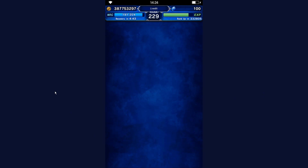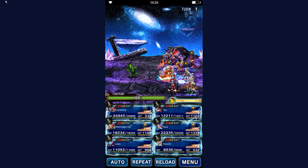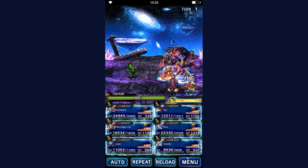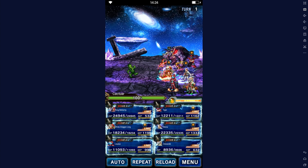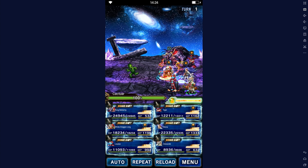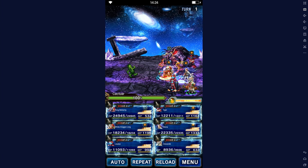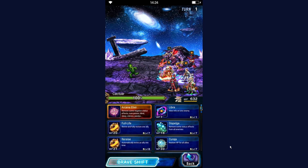Instead of using the target dummy for this, I actually have to resort to the actual unit intro quest because I don't have Kresnik myself. So, Kresnik has three weapon types: staffs, rods, and daggers. He can wear light shields, hats, clothes, ropes, and accessories. It's okay-ish. For weapon types it's good, but the armor types are a little bit restrictive.